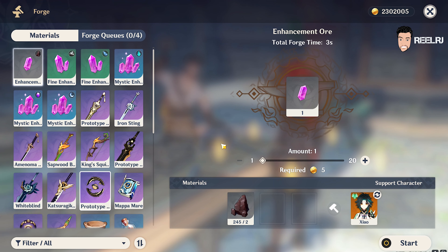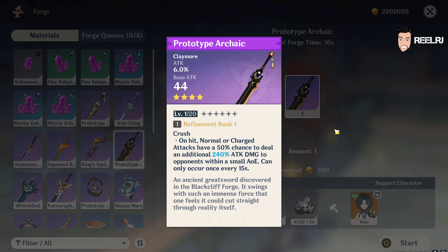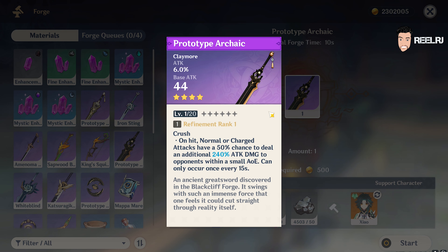On number five we have Prototype Archaic. This is a very old weapon — it's a forgeable claymore, you can actually forge this claymore for free, and it's the oldest claymore we have in the game. This claymore gives a lot of attack, and the weapon's passive deals 240% AOE attack damage when you hit with normal and charged attacks. With Dehya, you're going to perform a lot of normal and charged attacks, so this one fits her kit well.